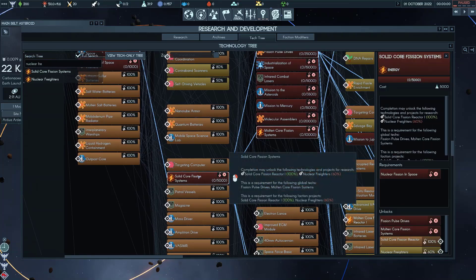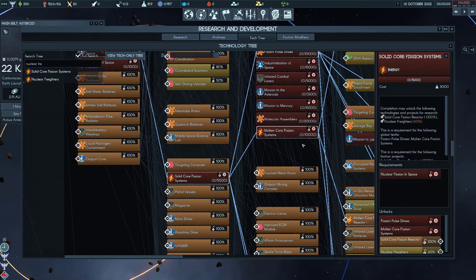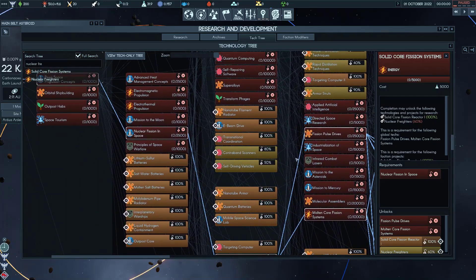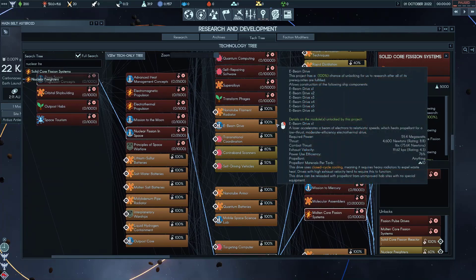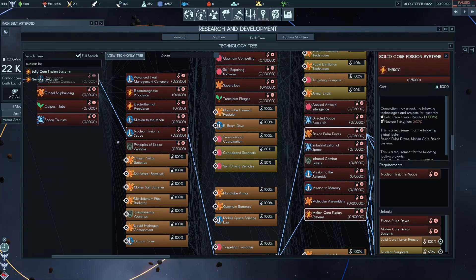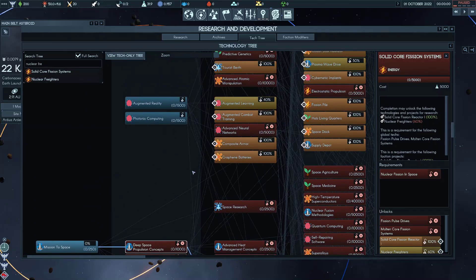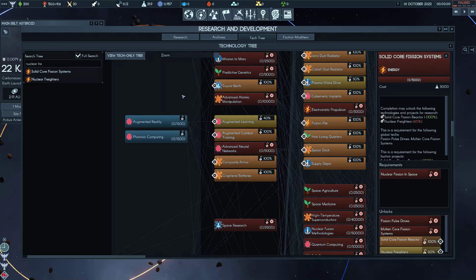Solid Fission Core is not a useless tech by any means — you'll need it for the early drives you want to use when you actually start building spaceships. So those are all the early space techs you're going to need in terms of building up your mining. Those are the global techs you'll want to focus on — the ones you'll be cheering when the AI picks and despondent when they don't.